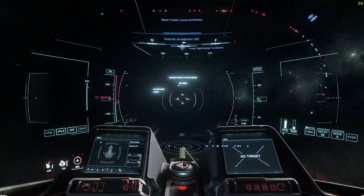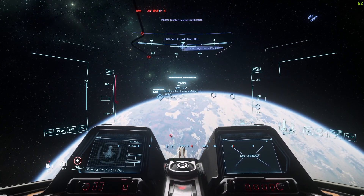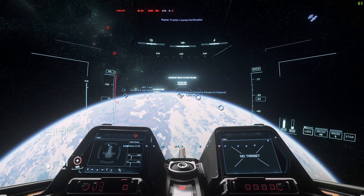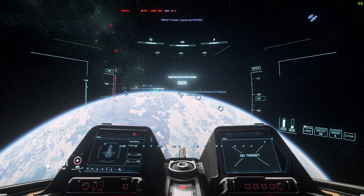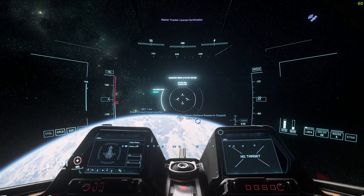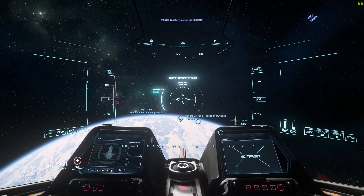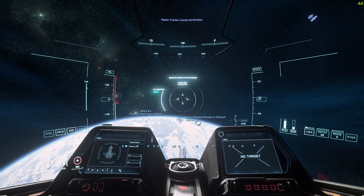The Extreme Risk Target ones are significantly harder. We'll go ahead and warp to this one and then most of the way there we will kill power, which we can do by pressing the U button.